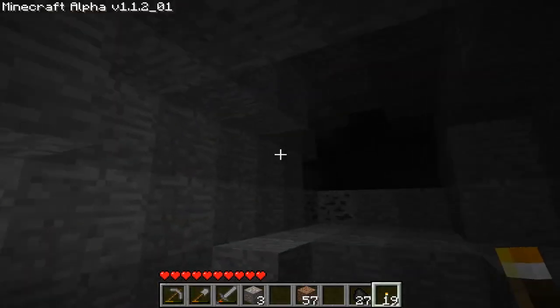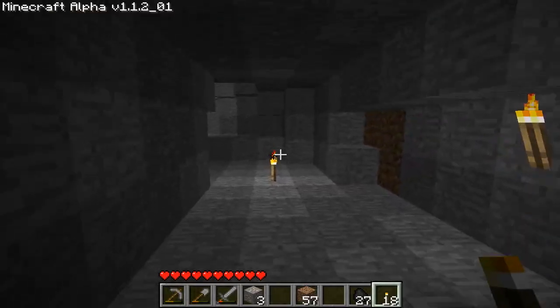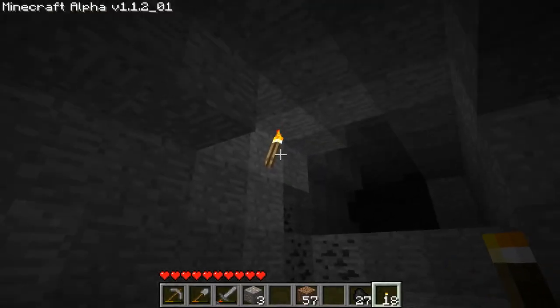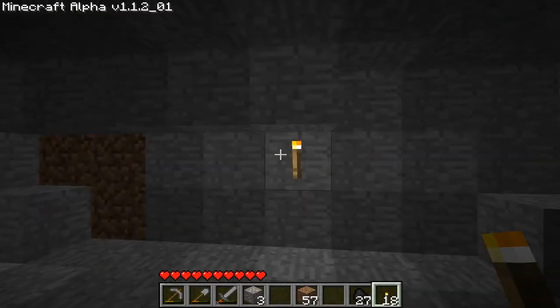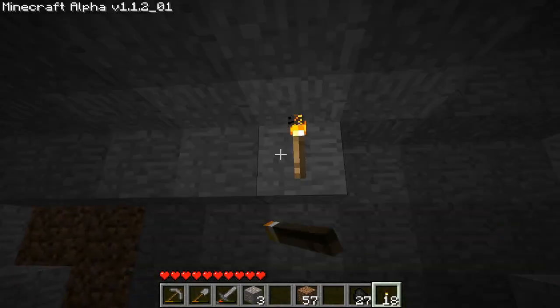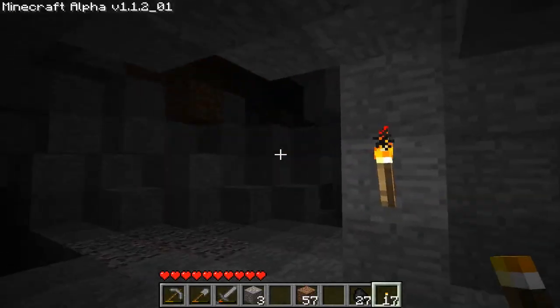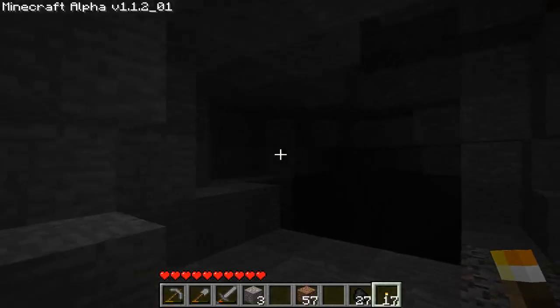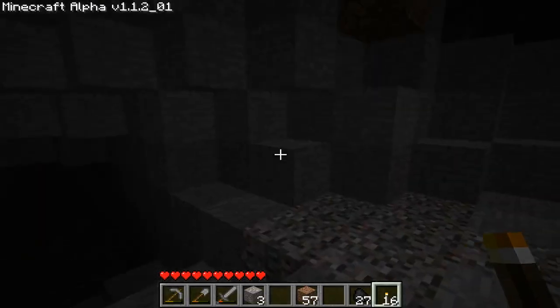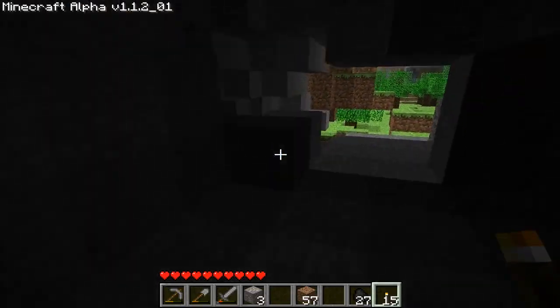More coal. I'm putting down these torches in intervals — I wouldn't normally need them. I could easily scrap this torch and be perfectly fine. But in order for you to see better, I'm putting down a little bit more torches. Another cave system, and it's going down there. I don't want to go down there, at least for the moment.